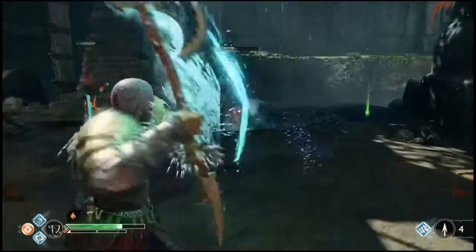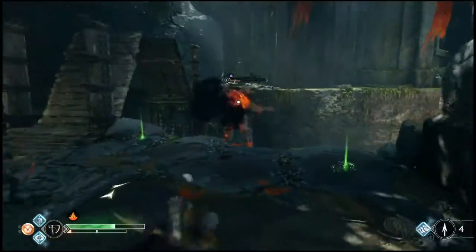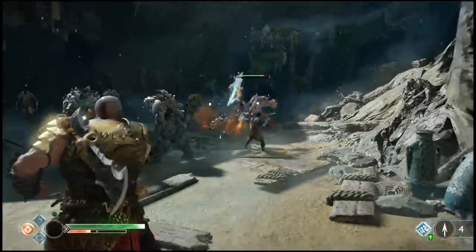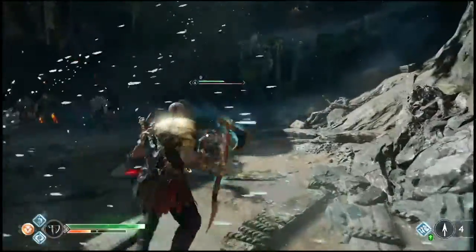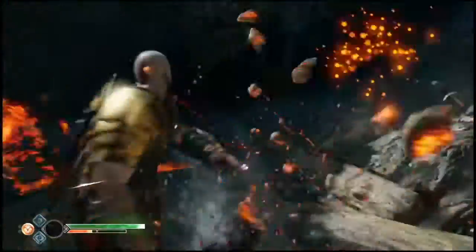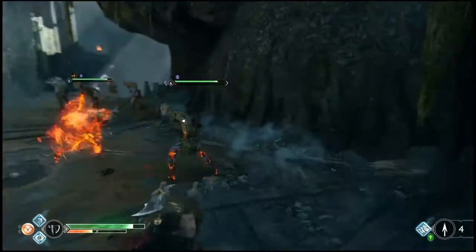The axe can also stagger enemies in different ways depending on where the player throws it. If the player throws the axe into the enemy's legs, the enemy will fall and be stunned for a few seconds. If it is thrown to the head or body, the enemy will take more damage and stay frozen in the same location for a few seconds, giving the player more chance to attack and try new combos.